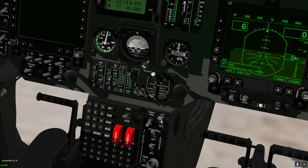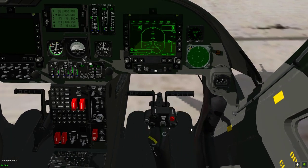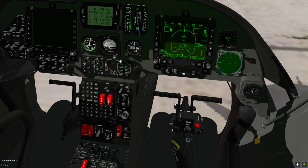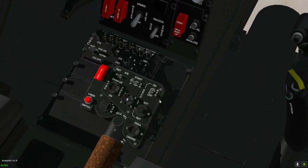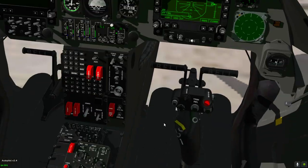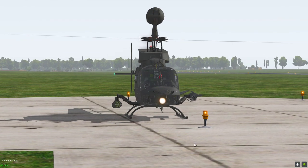There is a force trim button — we will not push it, because if we do the cyclic and pedals get stuck, as you can see they stop moving. Now they're moving again. I will also turn on the searchlight, also known as the landing light.